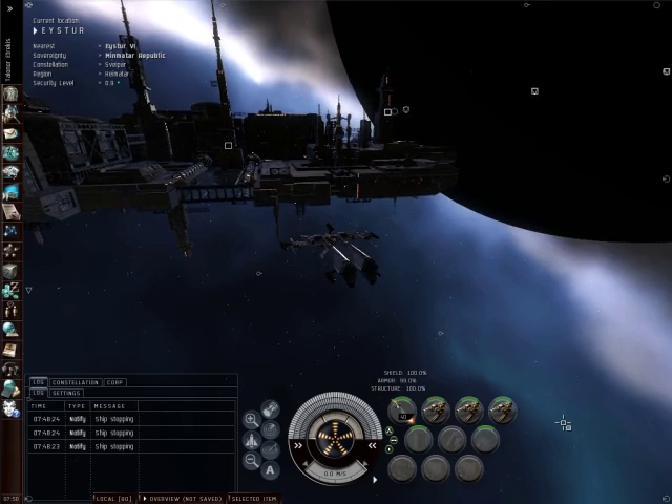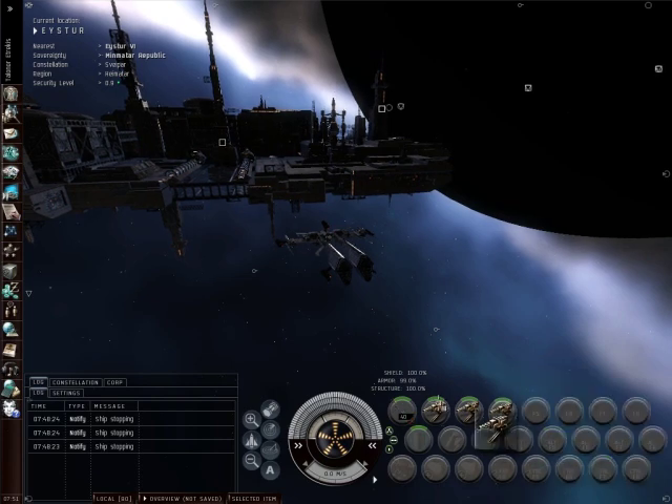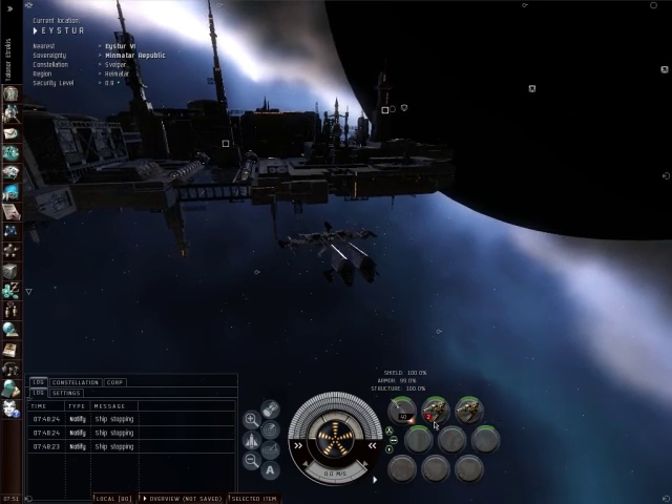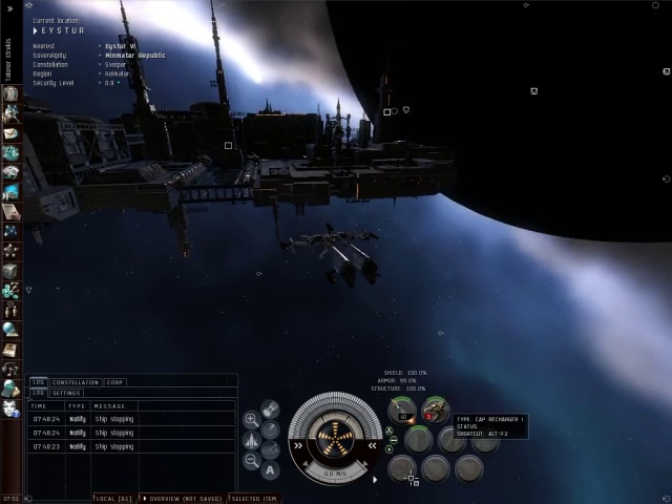Next you're going to want to take all the weapons and put them into a group by dragging and dropping them on top of each other. As you can see it will count up the amount of weapons you've put in the group — in my case three.